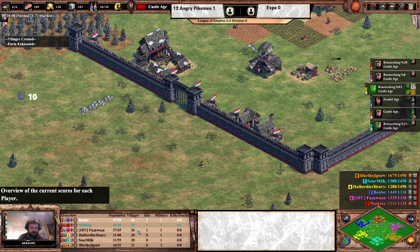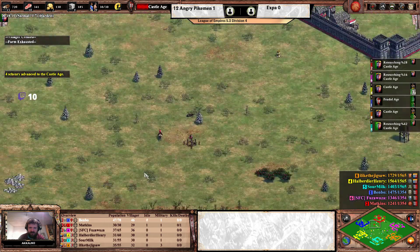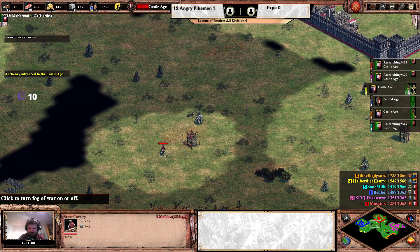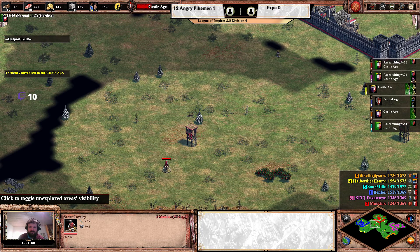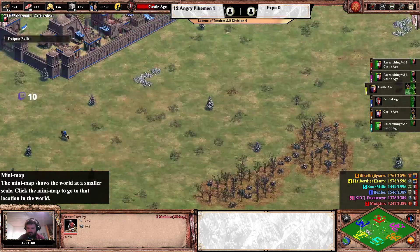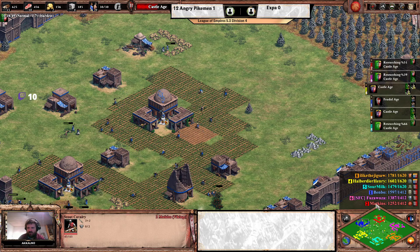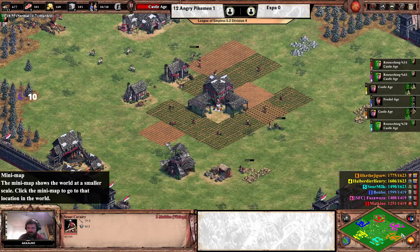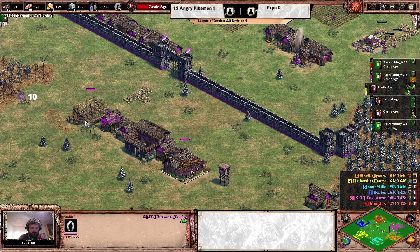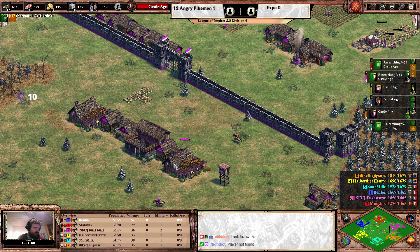Matkins is at 29 villagers and pop-capped, needing to rush down some houses to keep production going — Castle Age is on the way though, so no immediate hurry. More outposts go up — the MBL style outposts, perhaps a bit early, but that seems to be Matkins's current plan. More players are heading toward Castle Age. Fuzawuza is roughly 50% through with a forward second layer of walls and double stables.